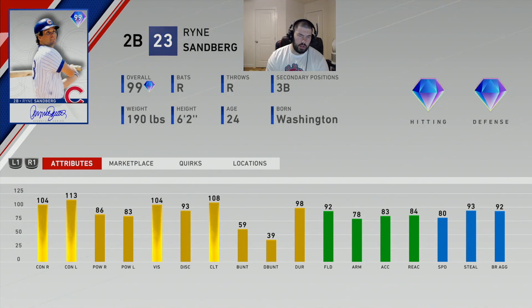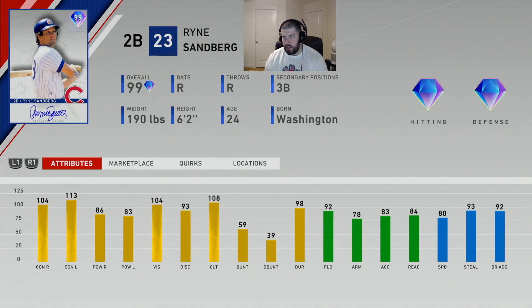Ryan Sandberg hits the ball from both sides of the plate pretty much equally. He plays second base and third base with diamond hitting and diamond defense. He has 80 speed, good steal, good base aggressiveness, and 90 plus fielding — 92 at second base. His 78 arm strength is suitable, and with 84 reaction time he'll be decent at third base as a secondary. His vision is 100 plus, and his contact and power are over 100 and over 80 respectively — meaning he's definitely going to hit the ball very hard from both sides.